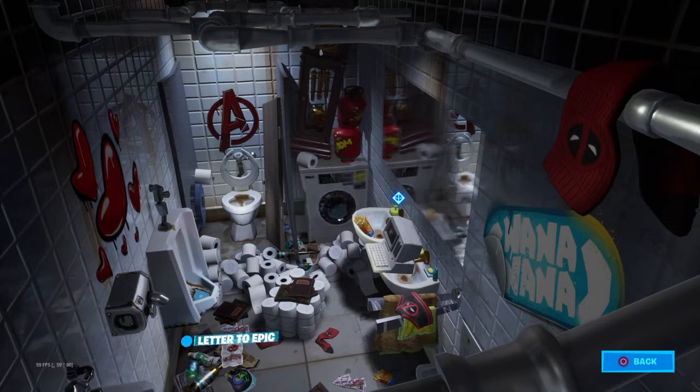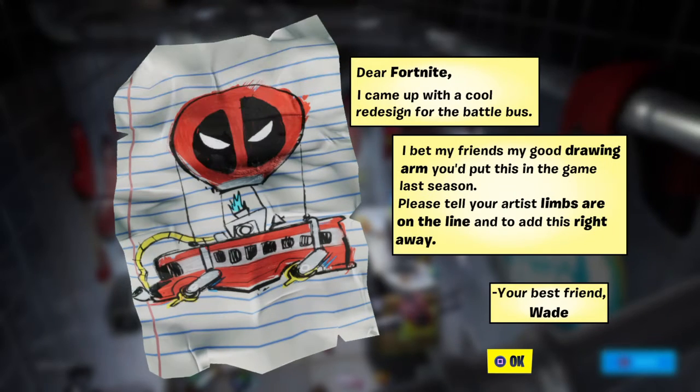The first thing you need to do is find Deadpool's letter, which is right here — letter to Epic. It says: Dear Fortnite, I came up with a core redesign for the Battle Bus. That's what you want the Battle Bus to be — hopefully it will be, I think that'll be pretty cool. I bet my friend my good drawing arm you'd put this in the game last season. Please tell your artist, limbs are on the line, and to add this right away. Your best friend, Wade.